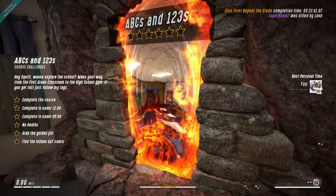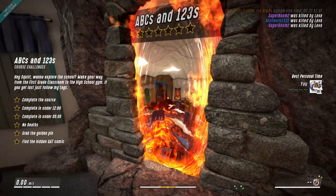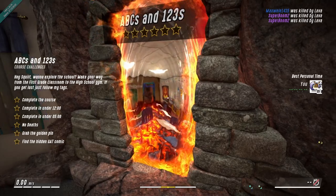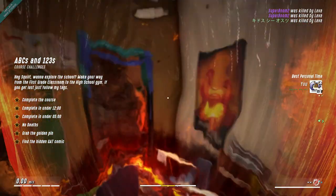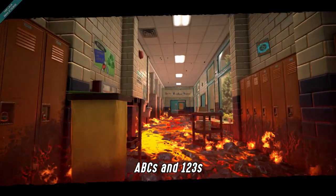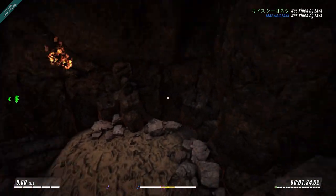Hey Squirt, want to explore the school? Make your way from the first grade classroom to the high school gym. If you get lost, just follow my tags. Complete the course. Complete under 12 minutes. Complete under 5 minutes. Are you kidding me? Man, that's going to be that whole speedrun thing. Just you wait. ABCs, 1, 2, 3s. That floor looks really hot. I'm glad I was not a student at this particular school.